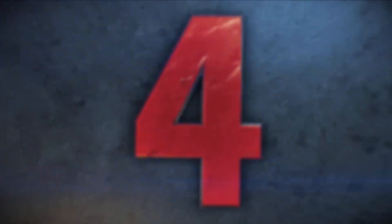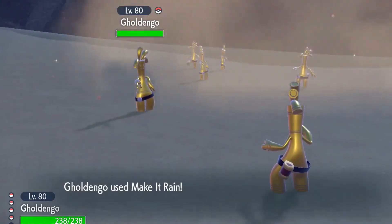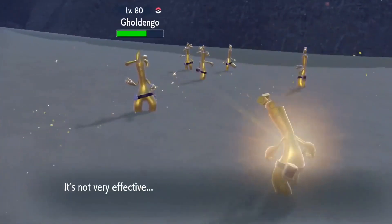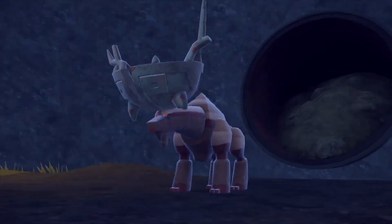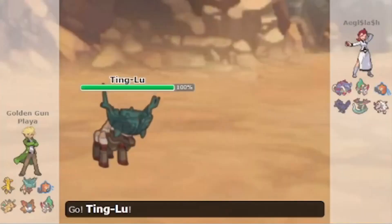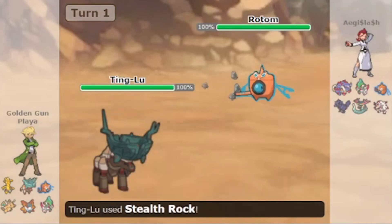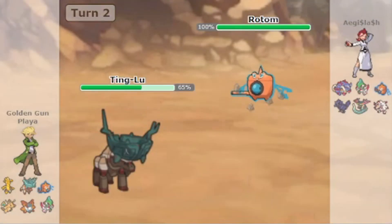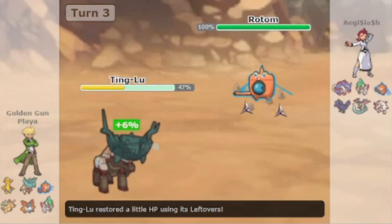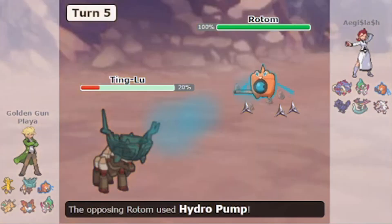At number 4, we have the Golden Stack. This is one of the most dangerous defensive cores in the game. If someone doesn't have the right tools, they can end up losing in a matter of turns, and the fact that this core is extremely easy to use makes it very deadly. It generally starts off with a Tinkatop filling your whole field up with hazards. Tinkatop is a Pokémon with very high bulk, and most of the time it will manage to get up Stealth Rock and at least one layer of Spikes before fainting.